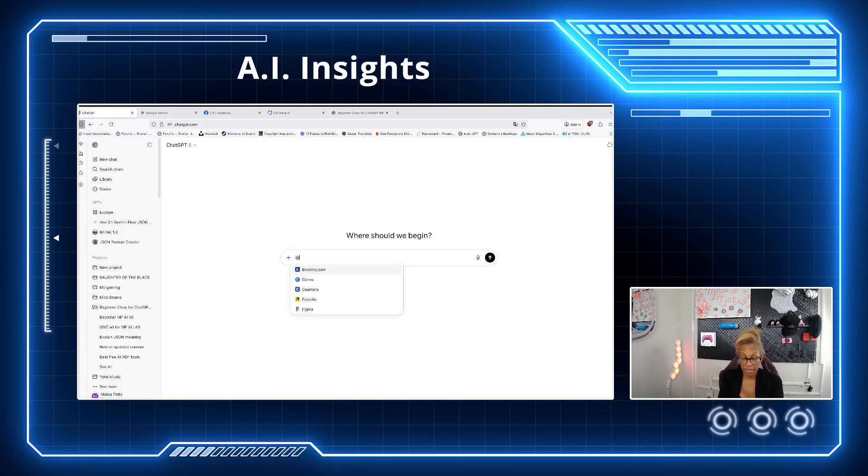ChatGPT has different apps you can use inside it. You can do Booking.com for travel, Canva for invitation cards, birthday cards, planners, book covers, YouTube banners — anything you do in Canva can be done in here. You also have Corsica, Expedia for booking, and Figma. If you hit the at-sign, Spotify is in here too, so you can get music recommendations or build your Spotify list without leaving ChatGPT.